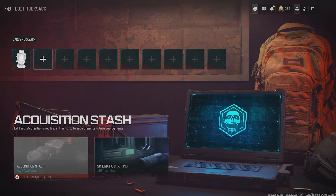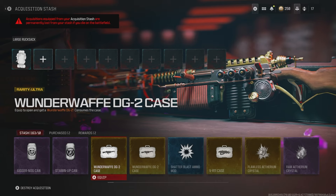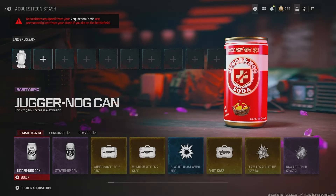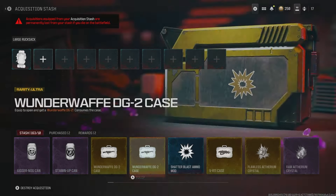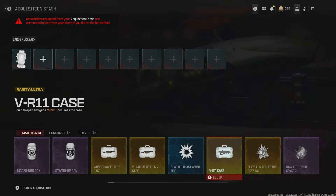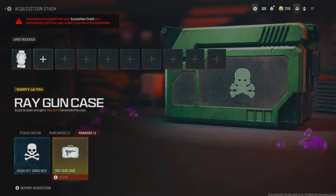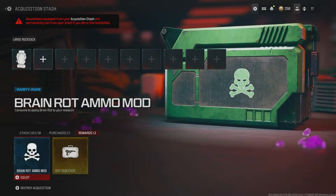Acquisitions and schematics. Let's start with the acquisition stash — this is where all your items that you exfil with in your games will be stored. I've got 163 of 10 because the max items you're supposed to hold are 10, but there is a glitch, a workaround, to allow you to hold unlimited items — I'll probably make a video on that. Your rewards and purchased items will be here too. Rewards are just the stuff you get from completed missions in the world.